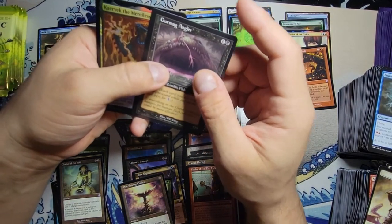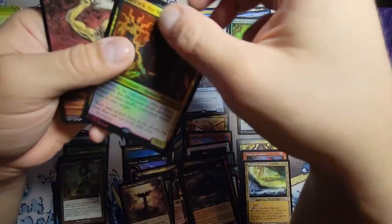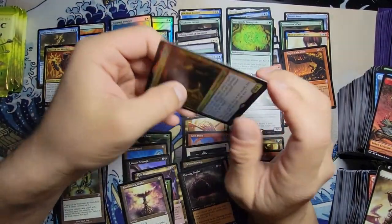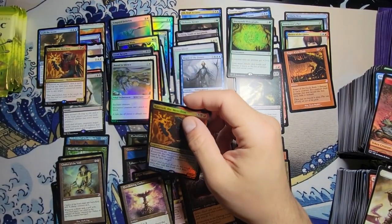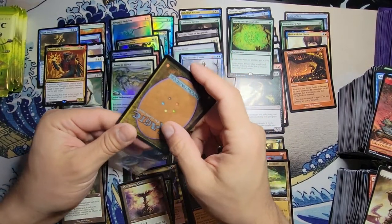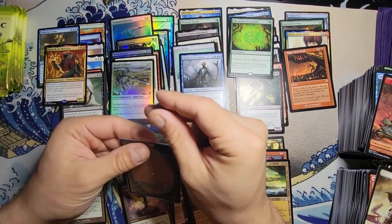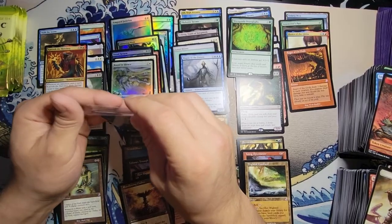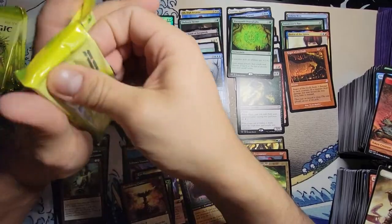Time-shifted Gurmag Angler and a foil Kaervek — just kidding, I won't rip it. I mean it's probably not worth anything anyway. We won't start off the channel like that — that's just going to bring hate comments. Why would you do that? It's Magic, it's just a game.